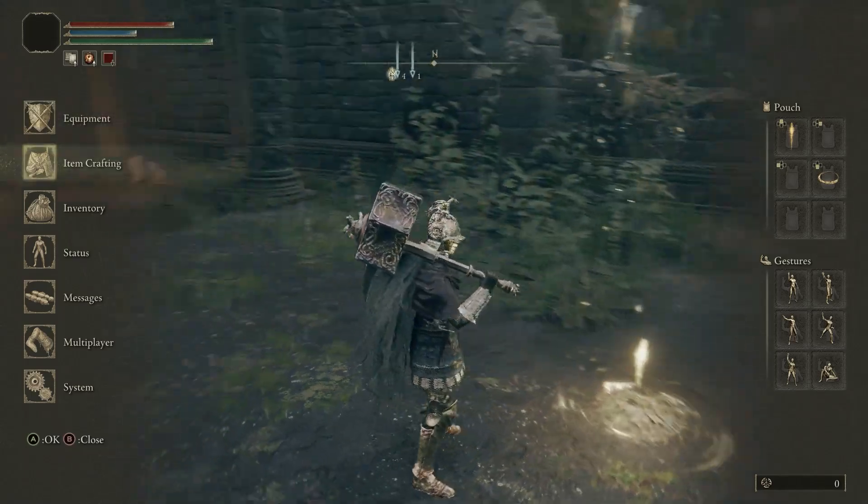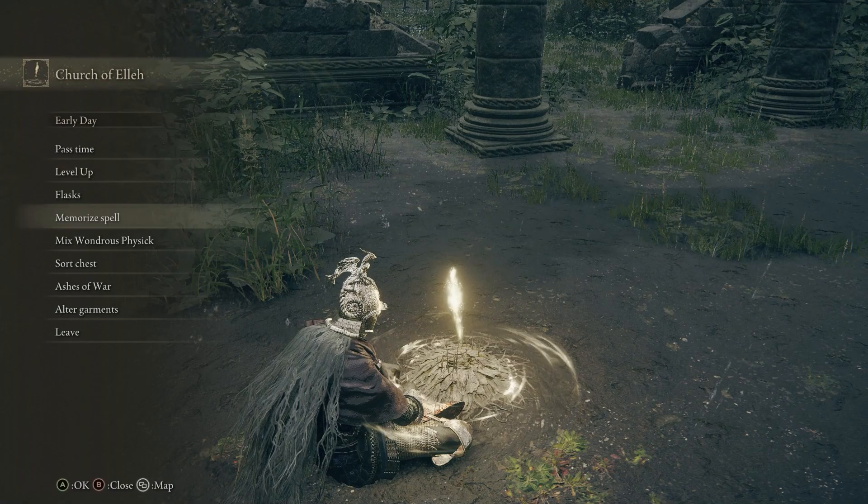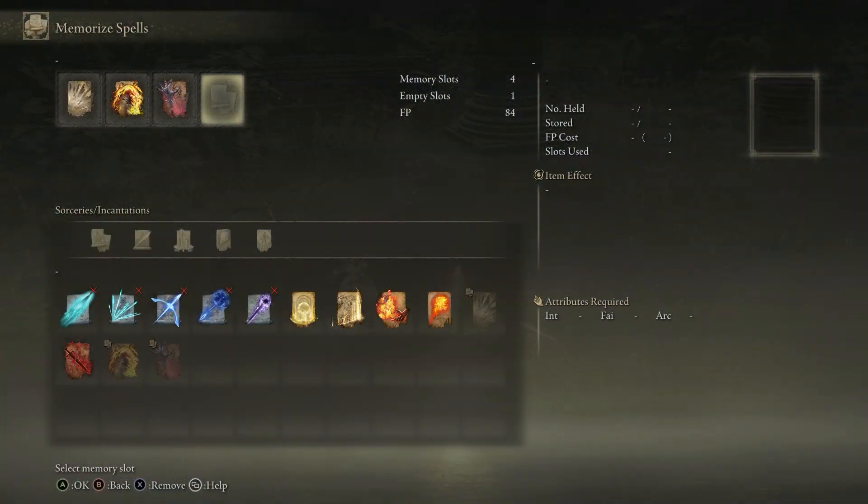Alright, so to change your spells you will have to go to a Shrine of Grace, or Bonfire, or whatever you want to call it. And then you're going to have to go to Memorize Spell. Oh, apparently I have an extra slot.